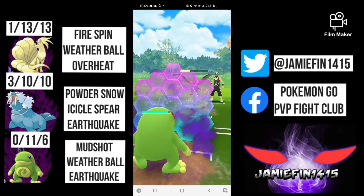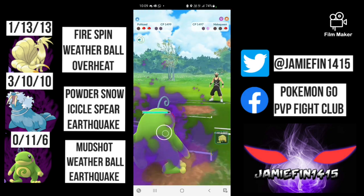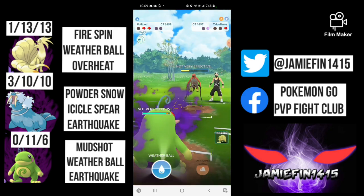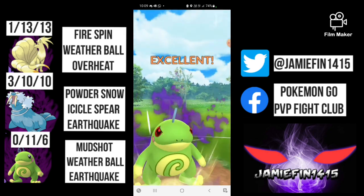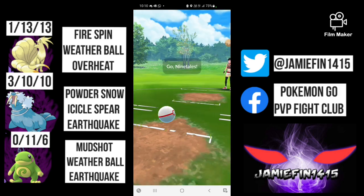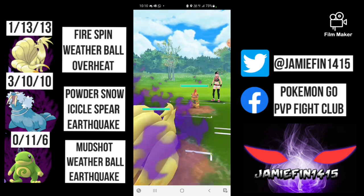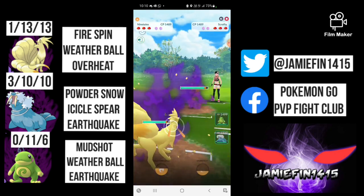This game looks absolutely over. We can now bring in Politoed — despite Weather Ball being pretty garbage, we are going to be able to one-shot from this health range. I shield up the bird, the opponent resets the debuff giving me a free Mud Shot. I throw two Mud Shots, and after some back-and-forth with Incinerates, either way we are going to take game one.